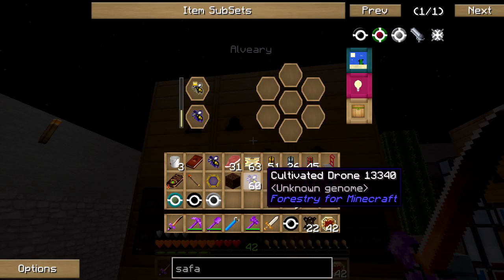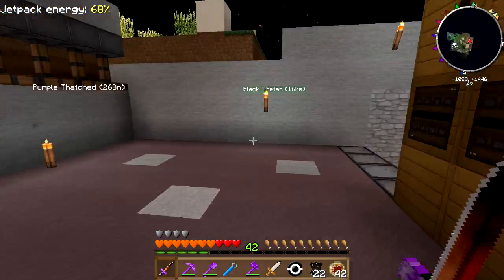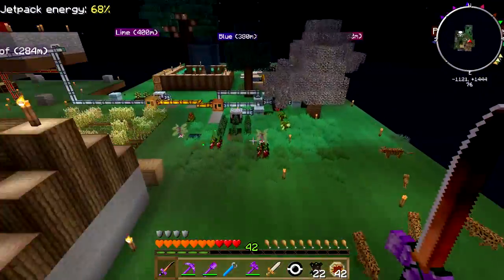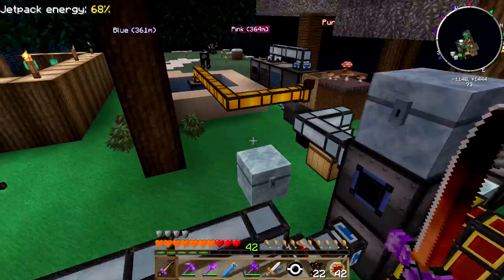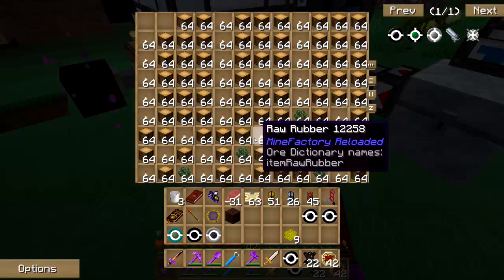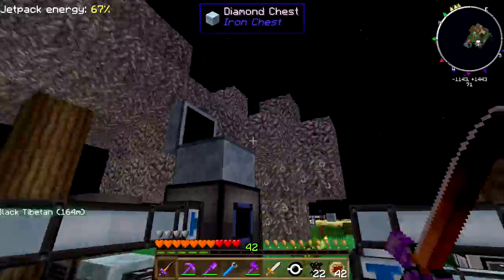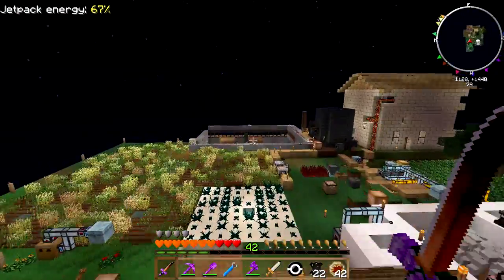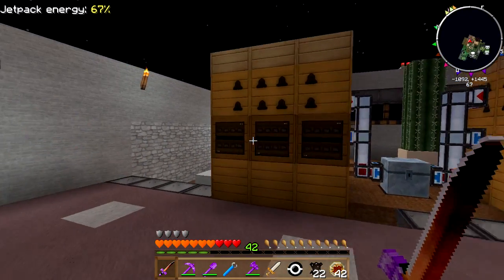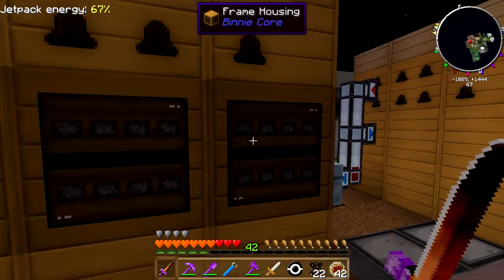I'm trying very carefully to get the right kind of bee. I can't just shove the whole stack of cultivated in there, because if it gets me sinister — you know — I need to be careful with that. Two, three. Then let's feed this back in here. Can you feed directly into these frame houses? You didn't used to be able to.